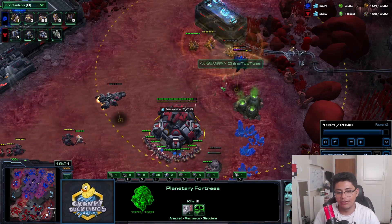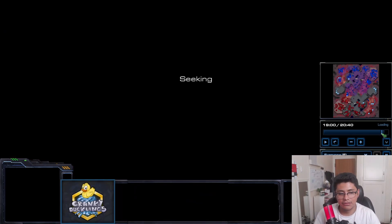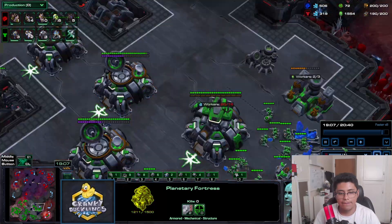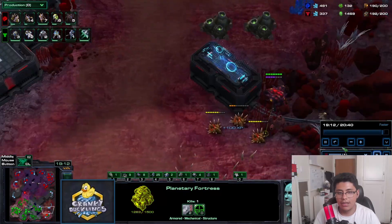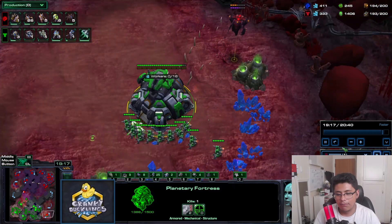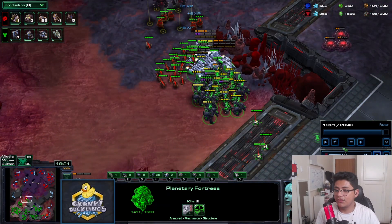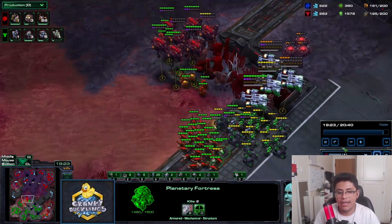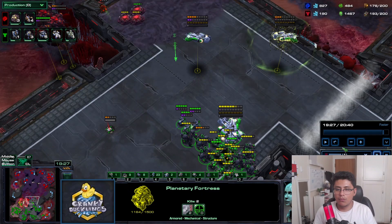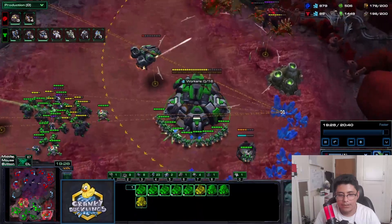Building armor and range upgrades help a ton - definitely get them. I'm killing units at the planetary while dealing with multiple threats. I keep scanning to see where my opponent's army is. When my opponent pushes in, the first thing I do is run away - I don't even split - then let the mines detonate, get off creep, and my opponent retreats.